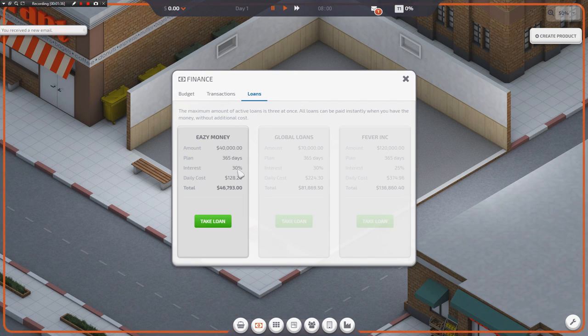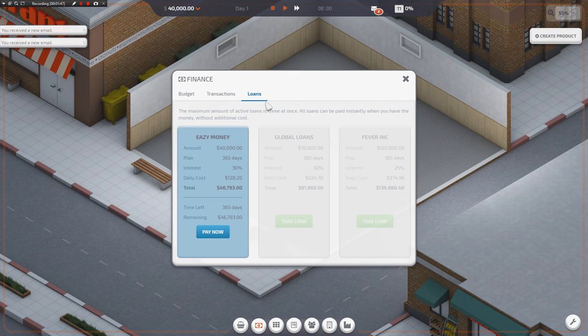Good lord, what is your credit score, man? Like four? 30% interest. Alright, let's go ahead and take the loan. Let's do this thing. I feel like this is a bad fiscal decision, but I'ma do what I'ma do.